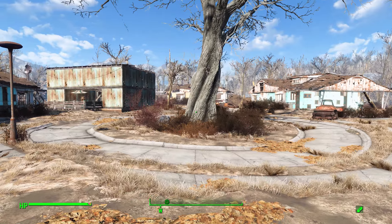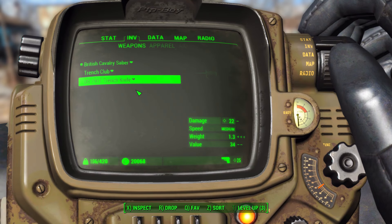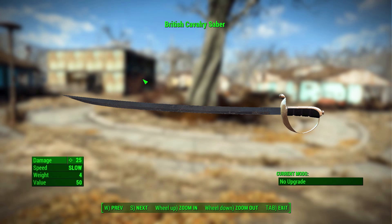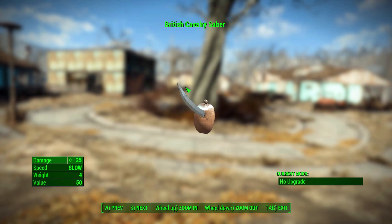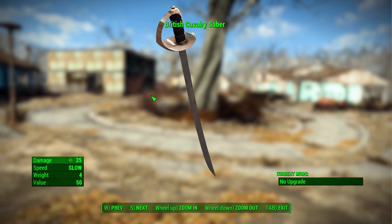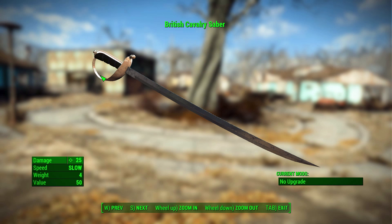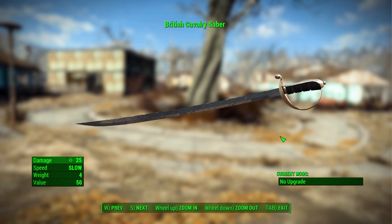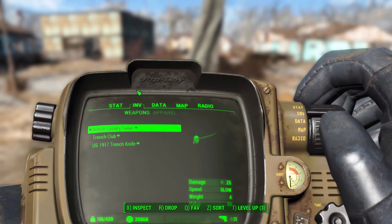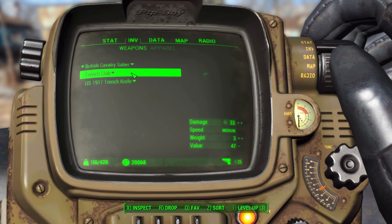The first weapon is the British Cavalry Saber, which is awesome looking. It's a pretty nicely modeled cavalry saber — we already have the Officer's Sword in the game, and this is a good alternative to that. As for its stats, it's not the most damaging weapon at only 25 physical damage, and its speed is pretty slow, but a weight of four and a value of 50 should balance it out for early game levels. Overall it's just nice to have — who doesn't want a cavalry saber?